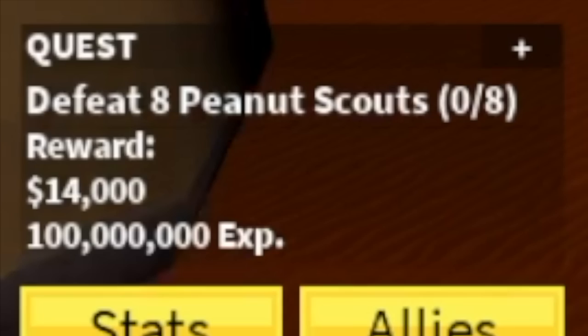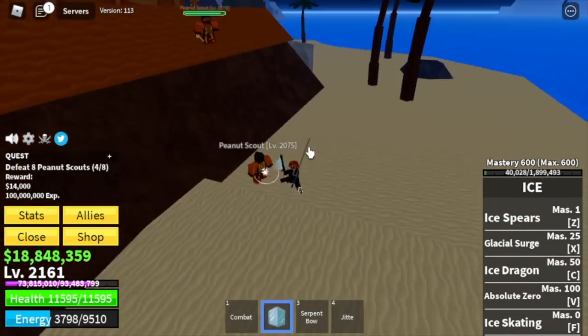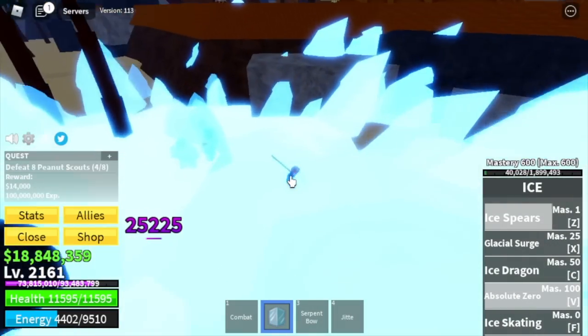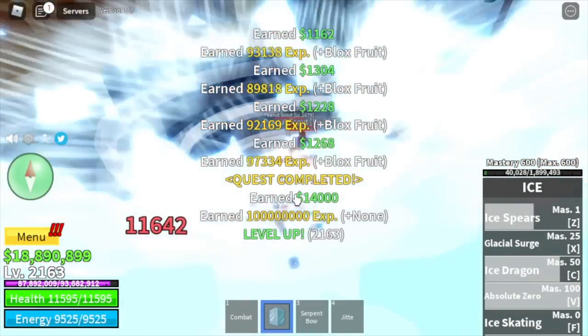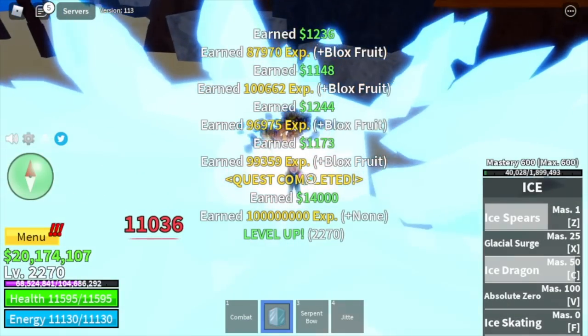Here we're going to make Melee max. So for our final mob — the Peanut Scouts. Elemental effect is active, so we're going to take advantage of that until we reach max level. Do you have any requests? A fruit — Flame Fruit, Sand Fruit, or even Soul Fruit? Just comment it in the comment section.